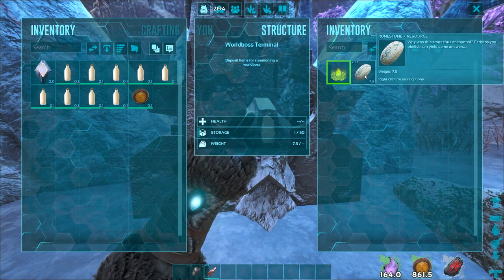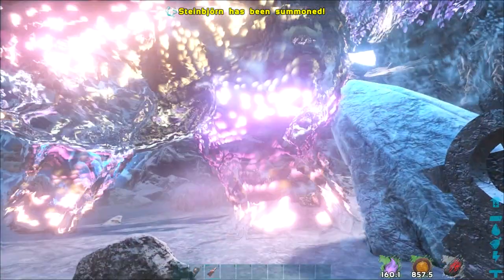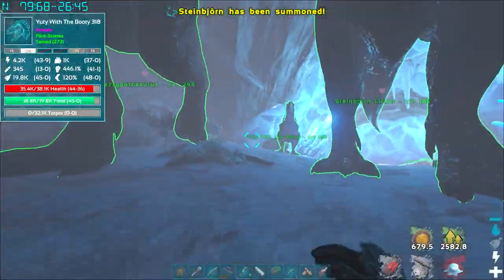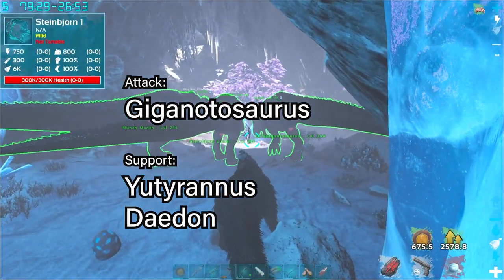To start the fight, go up to the terminal and put in 30 runestones, then hit summon — this will summon the boss for you to fight. Steinborn is a heavily armored bear, much like a rock golem, except he has 300,000 HP.